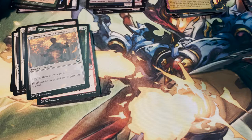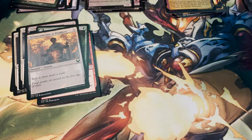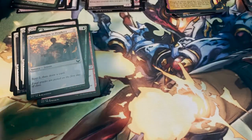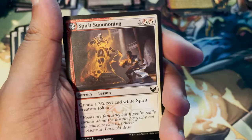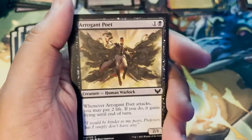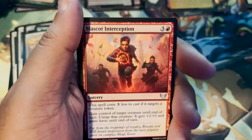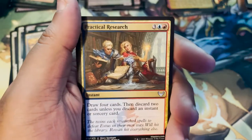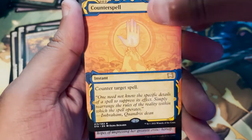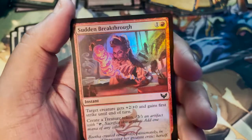Pest token. Art card: Dina, Soul Steeper by Chris Ron. Foil land — Foil Plains. Spirit Summoning. Eager First Year. Spiteful Squad, back at it. Arrogant Poet. Silverquill Campus. Silverquill Pledgemage. Mascot Interception. Practical Research. Gnarled Professor. Counterspell as our Mystical Archive card. And a Foil Sudden Breakthrough — I actually like the foil for this one a lot.